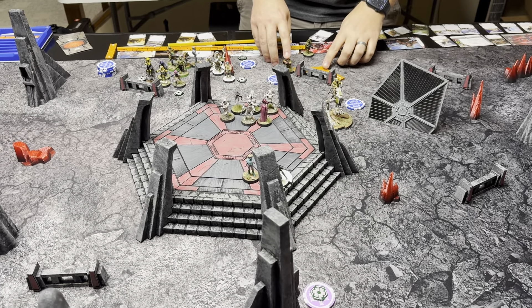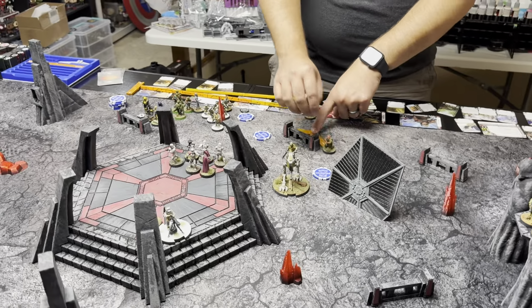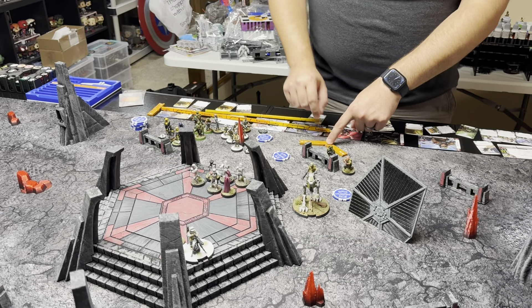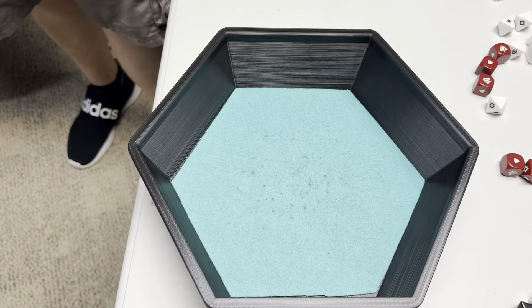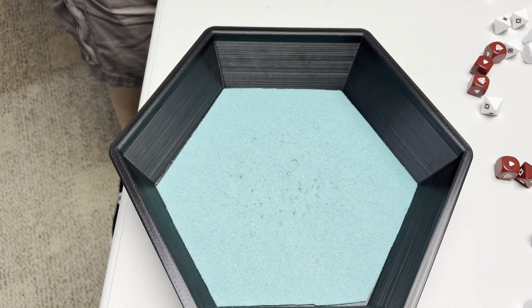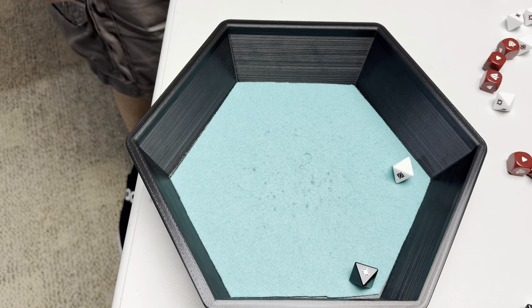If you watched our Rebel giveaway video, there are a lot of Mon Cals in that video. He's going to come up here, put a little buddy back, then shoot at the Royal Guards. Shooting Royal Guards — heavy cover on the light, so we're looking for two hits or at least a crit. Surging to hit, Sharpshooter one. Just suppression — going to the stack.